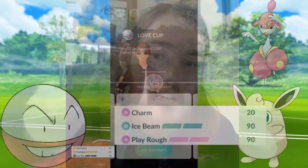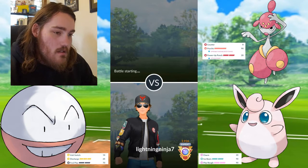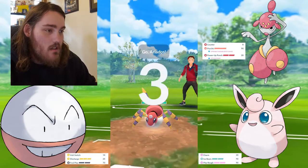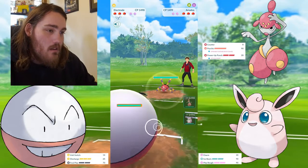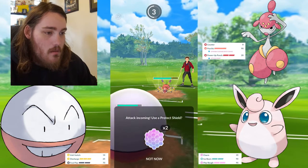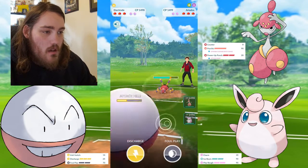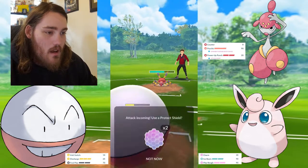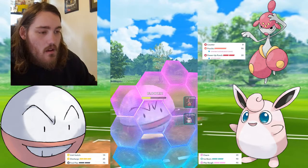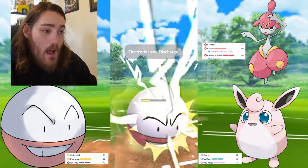So let's get into this. I'm showing you guys the team that I piloted to get to Legend — using Electrode, Medicham, and Wigglytuff. Electrode is a good lead most of the time. It's a very neutral lead; you don't have to worry about being hard countered by much of anything.